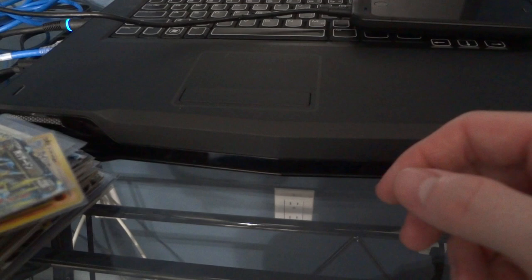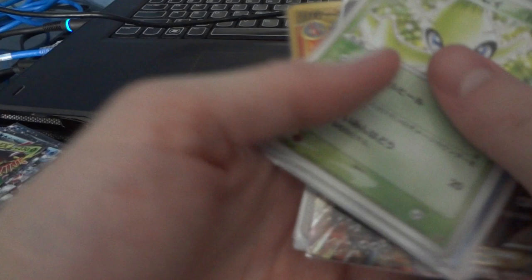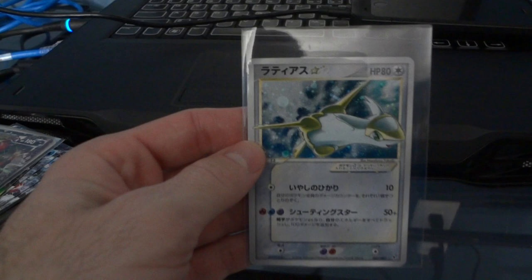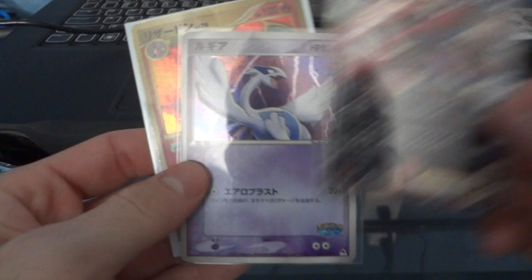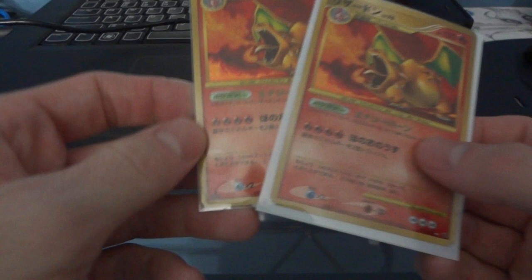We've got these two - 65 bucks each, depending on conditions. These right here are 10 bucks each. Then we have a Kyogre, same price as the other one - 65 dollars. This right here is 10 bucks. Sorry about the glare.